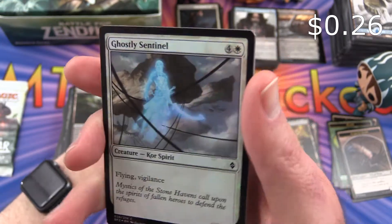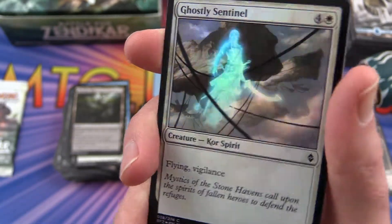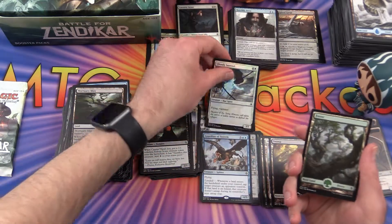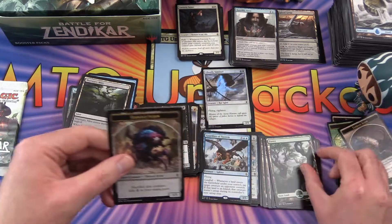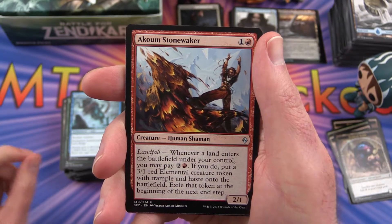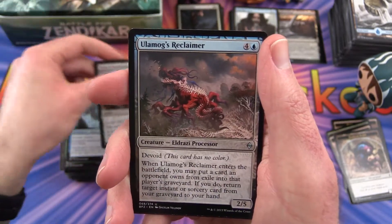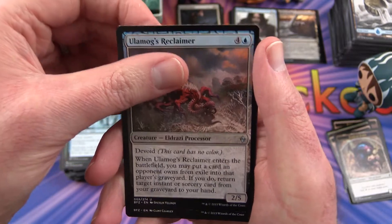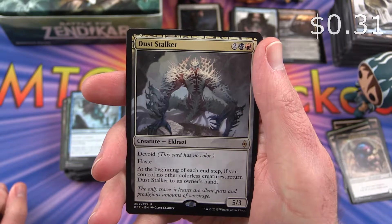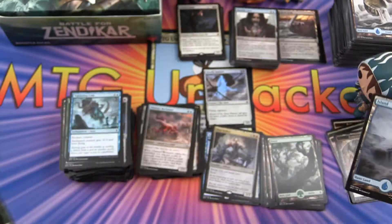Oh, finally, we've got a foil — this one is a Ghostly Sentinel, that's pretty cool. So that's the first foil for this half. I'll put that aside. Forest and an Eldrazi Scion. Uncommon is an Akoum Stonewaker, Grip of Desolation, Ulamog's Reclaimer, and a Dust Stalker is the rare. And an Island and a Plant Token.